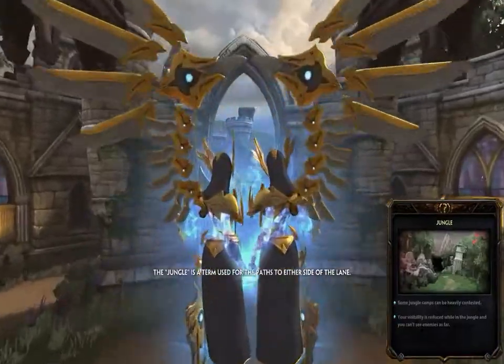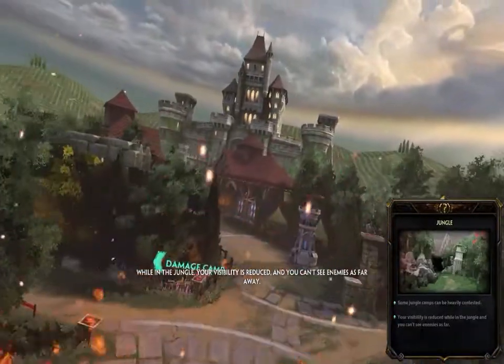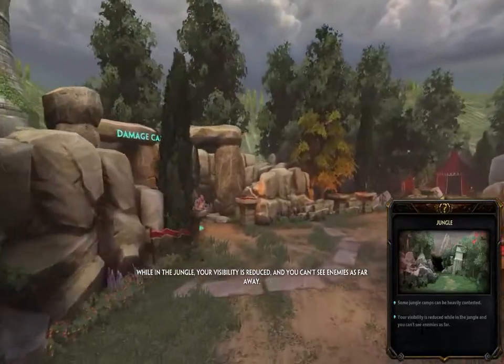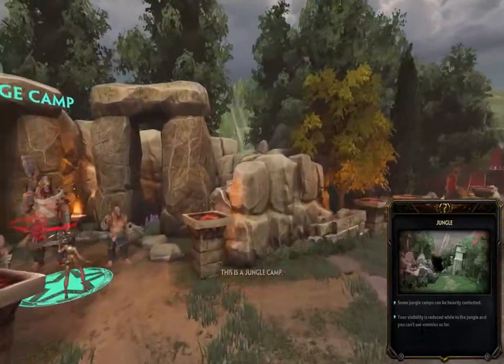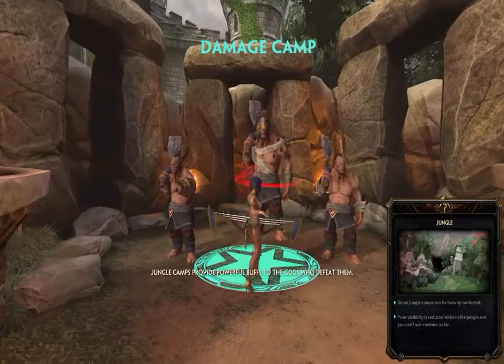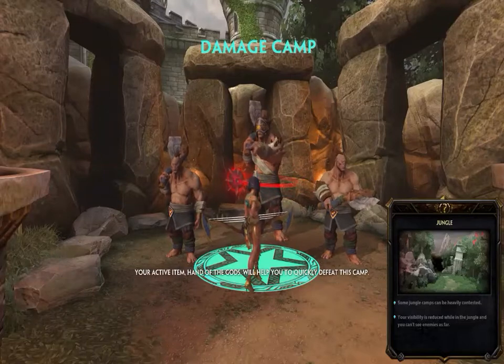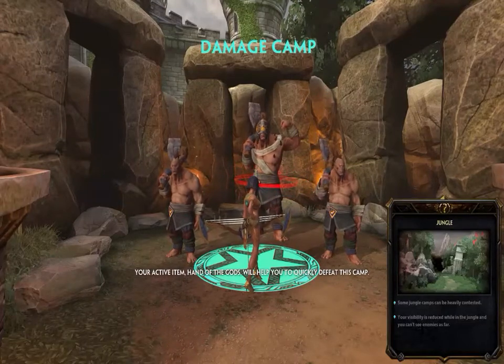The jungle is a term used for the paths on either side of the lane. While in the jungle, your visibility is reduced and you can't see enemies as far away. This is a jungle camp. Jungle camps provide powerful buffs to the gods who defeat them. Your active item, Hand of the Gods, will help you to quickly defeat this camp.